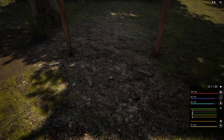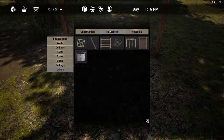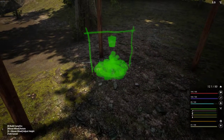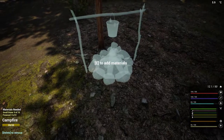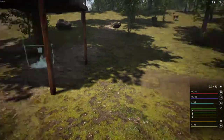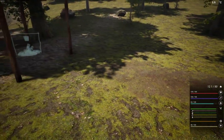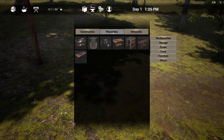Next thing we need is a campfire. We're going to go in and look in this book under placeables, food, and there's a campfire. I'll put it off in one corner so it's out of the way. Whenever we pick up some stones, we can toss them in there. Then we need to start making some planks.